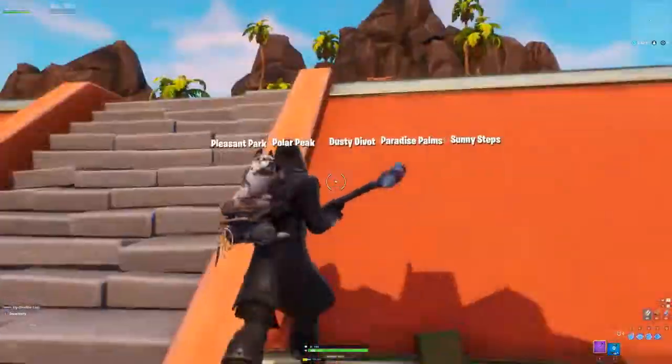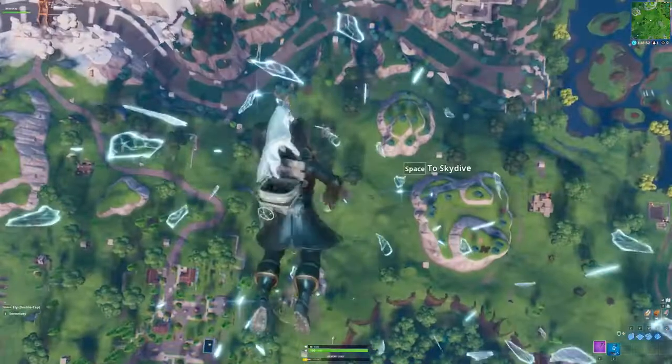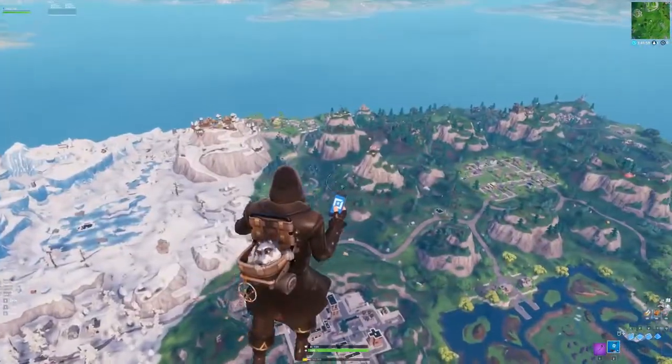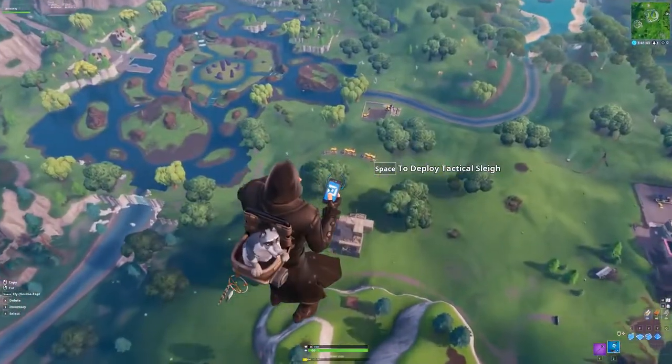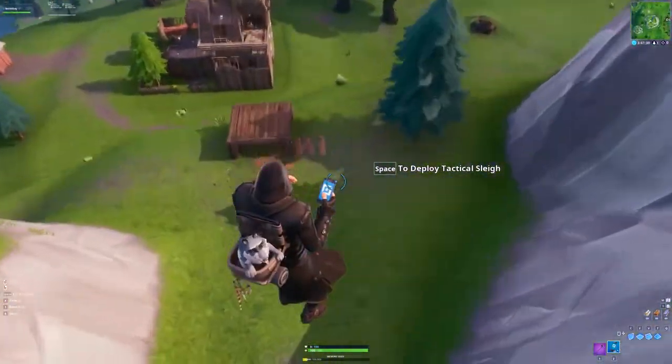Now that you did that, it is so easy to get to the main island — all you have to do is hop into one of the portals and you are there. Look at that. We're on the main island now, you can see that we have our phone, and the great thing about being on the creative island with your phone is that it allows you to do so many cool glitches.